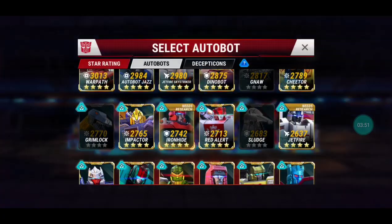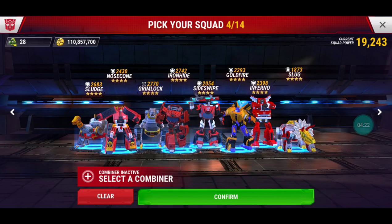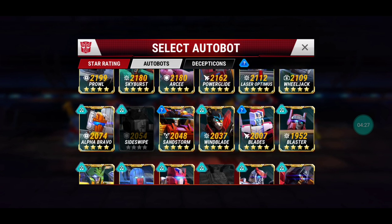Iron Hide has gotten a nice boost as well. Warrior class bots have all gotten a boost — they can do more damage to wall pieces with their regular ability, and their special ability deals more damage to walls too. At level 60-15, level 8, Iron Hide deals around 17,000 to 18,000 damage to a wall piece, so he's a lot more useful now. Sideswipe is a warrior class bot and he's very underestimated.